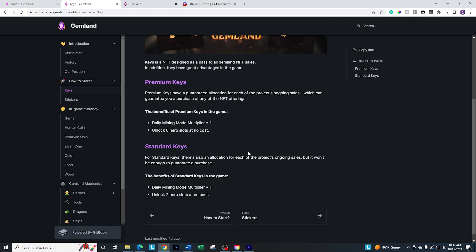The premium keys unlock six hero slots, so if you get six heroes you can use them right away. The standard unlocks two with no additional cost, plus there's a multiplier in there. I like that more games are doing multi-purpose whitelist items so they're not just good for the sales. Keep in mind that if you get one of these sets of keys, there's going to be a total of four sales. The premium key guarantees access to buy each of those sales, while the standard gives you whitelisting but not that guarantee.